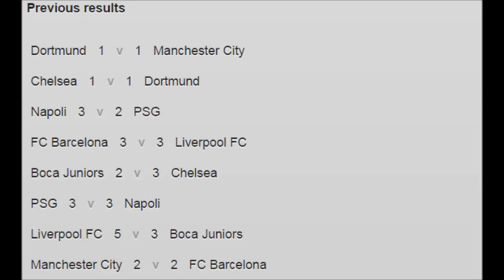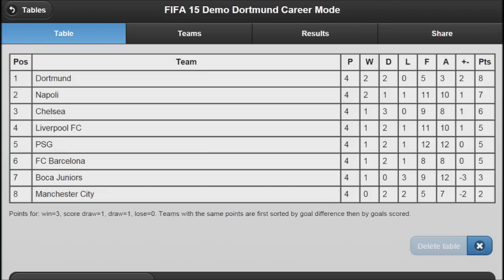Here are the latest results from the league. After we have drawn twice in a row, there have been a lot of draws this round and a lot of goals — Barcelona vs Liverpool and Paris Saint-Germain vs Napoli all ended in 3-3 draws. Man City vs Barcelona drew as well, and Liverpool beat Boca Juniors 5-3. We are top of the league! But the league is very tight — there are only three points between us in first place and Barcelona in sixth. Anything can happen this early in the season.